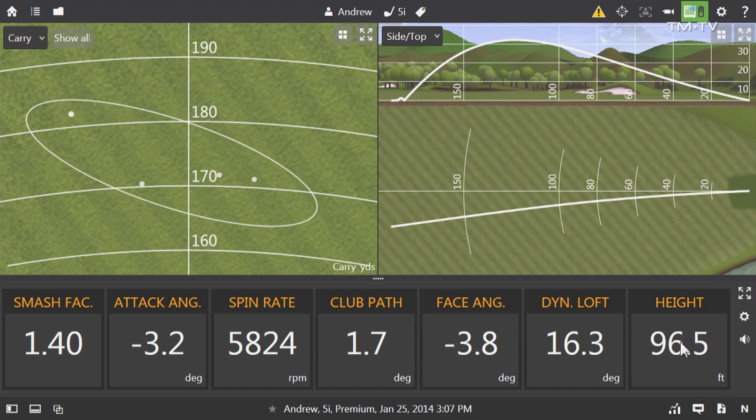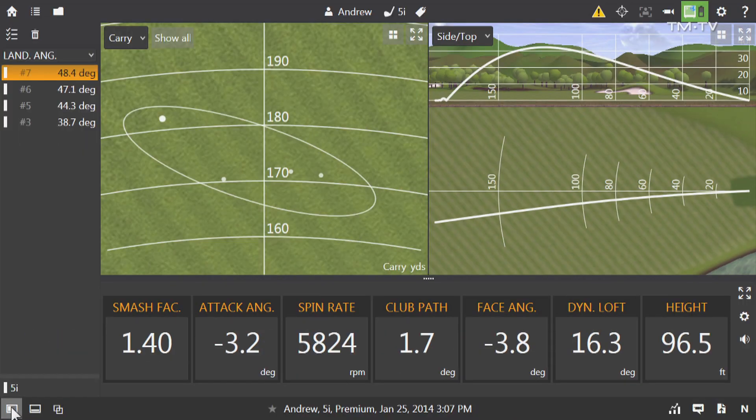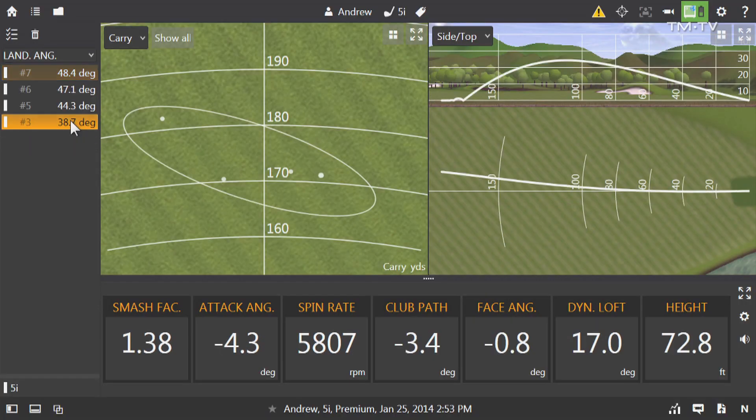The height has gone up to 96.5 feet, so that ball is going to land a lot softer. If we look at the landing angle — the angle at which the ball comes down into the ground — you want all your approach shots to be over 40 degrees, and your drivers under 40 to make it roll. The first shot had a landing angle of 38.7 degrees, coming in fairly flat — that would be good for a driver. This new one was 10 degrees steeper, so this ball is going to stop a lot closer. That's really what we're looking for.